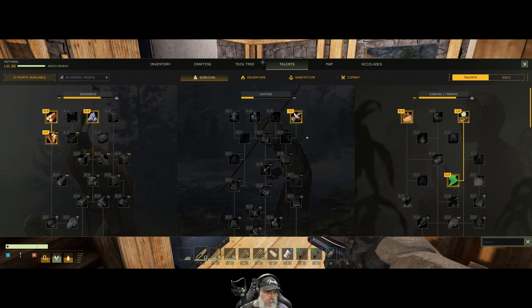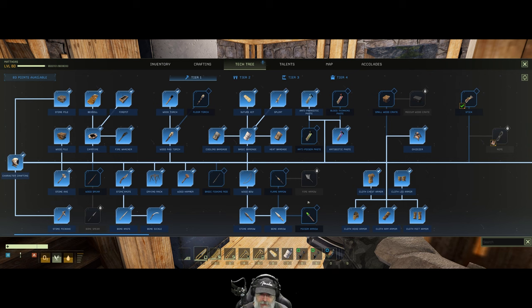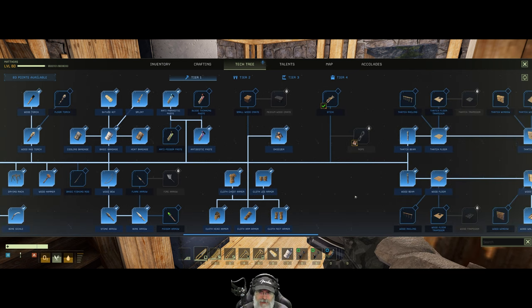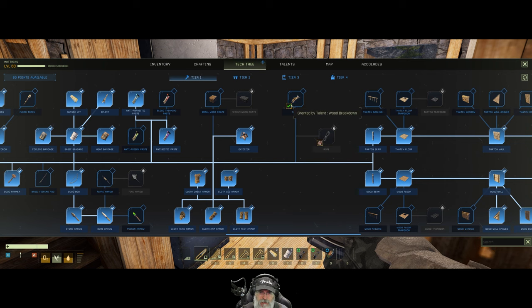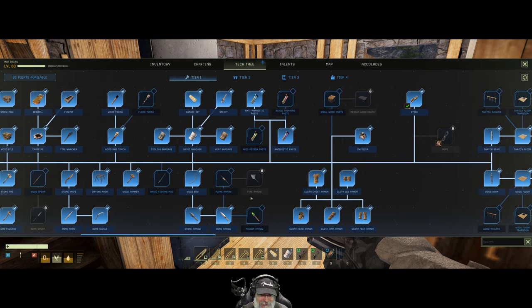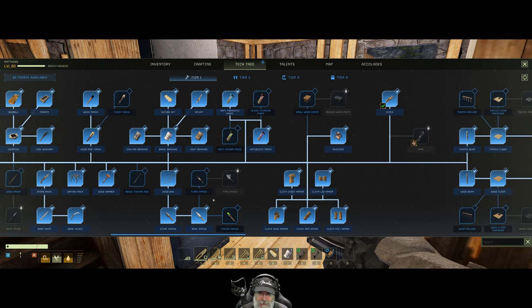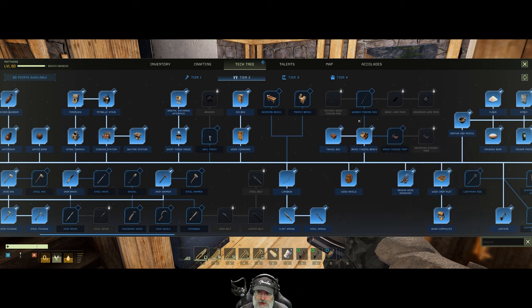Tech tree — the fishing bench. I didn't read the patch notes verbatim, just perused them. Do we still have to spend a point to learn that? We still have 82 points so it doesn't really matter. Where's the fishing bench? Tier two — skinny bench, trophy bench, basic fishing bench — yeah. We also want the tackle box to store fishing stuff and keep fish fresh. And we want a refined wood fishing rod.